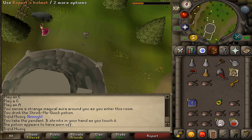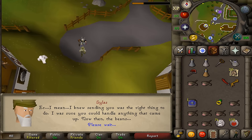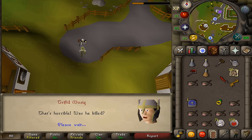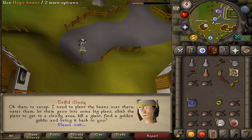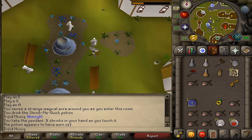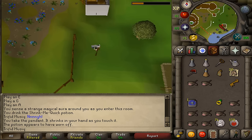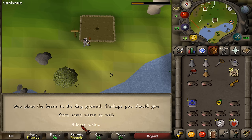Teleport to Taverly and give Silas the helmet. Talk to him, give him the helmet, and he should now give you some magical seeds. When you have the bag of magic beans, go southeast to the washing line just southeast of the Herblore shop — here you'll find a red washing line. East of that, find the farm patch. Use the magic beans on the small earth mound, use your seed dibber to dig it in, then use a watering can on the bean mound to start a short cutscene.